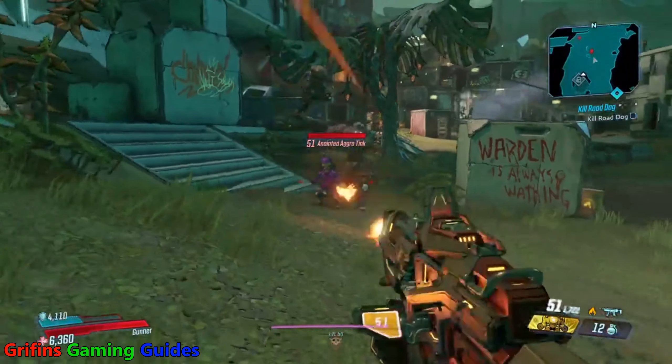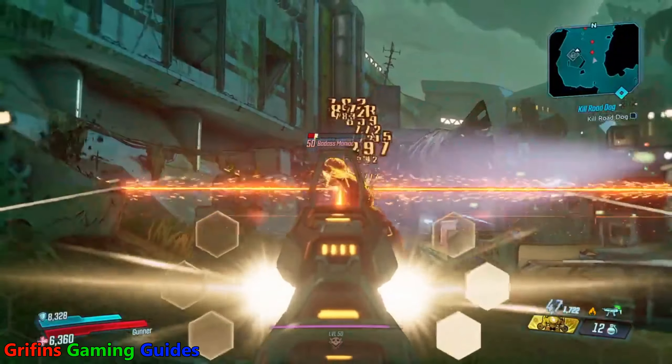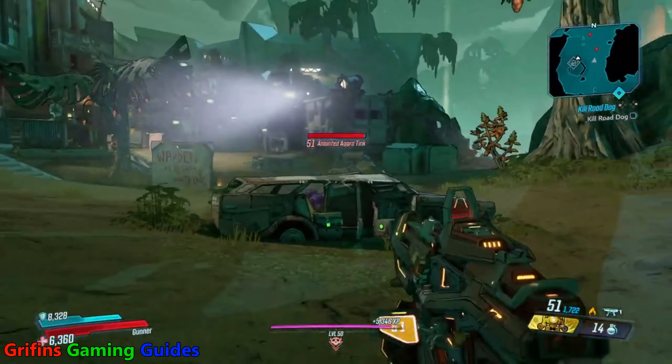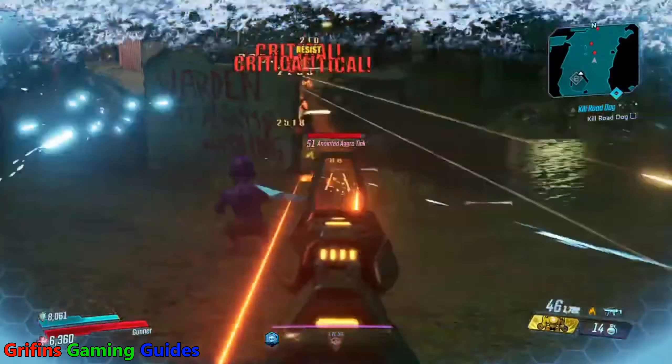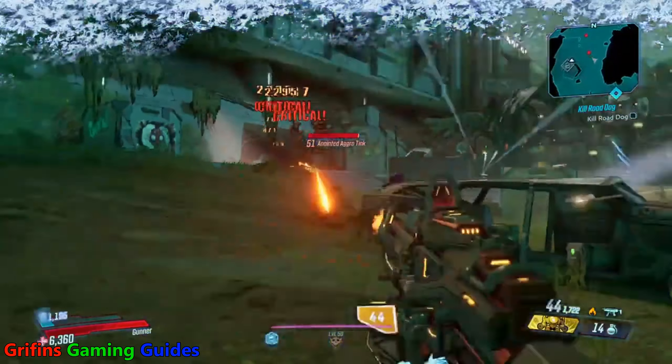A legendary weapon would have to be incredibly good — it must have something incredibly special about it — for me not to slate it down to the ground for having minus damage on one of its stats. And this is anything but. Now, one little thing that's quite good about it: damage to projected front-facing shields reflects bullets back at attackers.